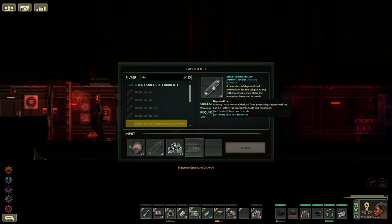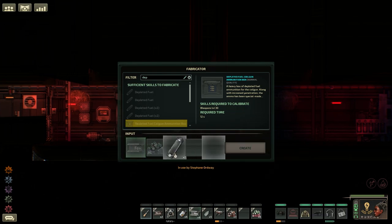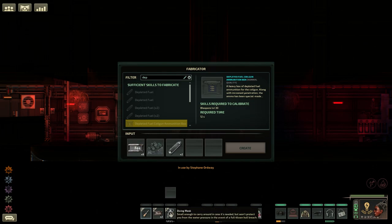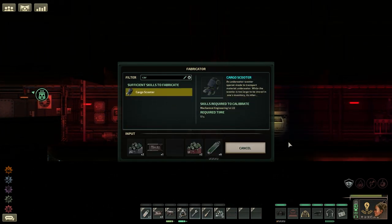For weapons, we also see a new ammo type for the coil gun: the depleted fuel coil gun ammunition. This will add radiation to a target upon a successful hit. I can see this being a great multiplayer PvP ammunition where you rip into an enemy ship, or against pirates when you need more time to take them out. Next, we have a new scooter in the game, the cargo scooter. This is one of the popular items from the modding community that seems to have made its way into the game.